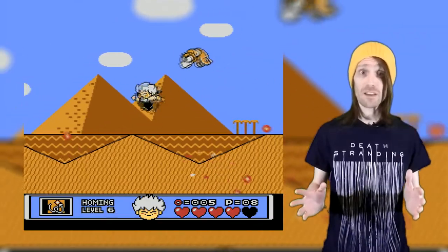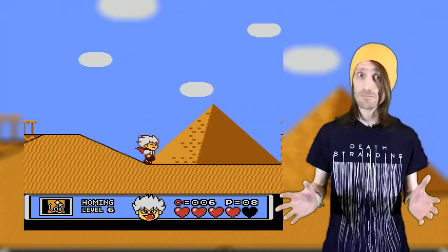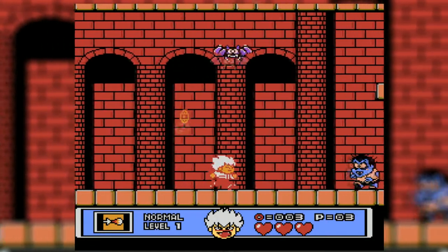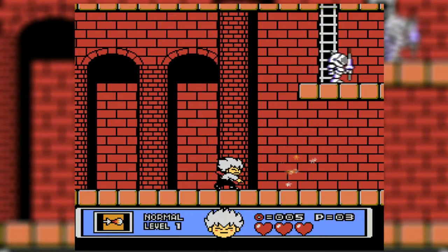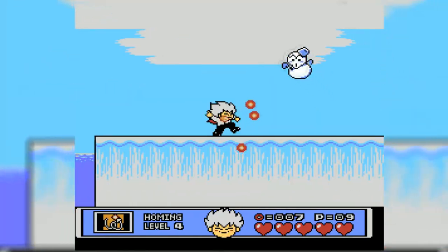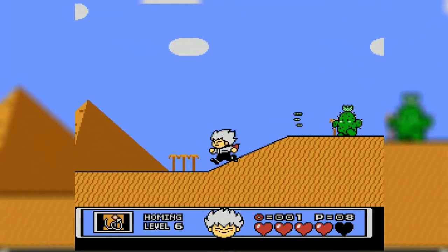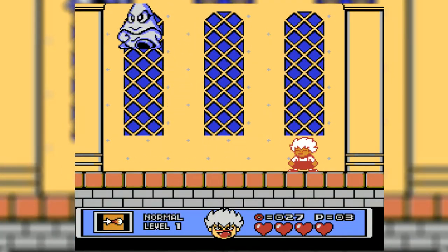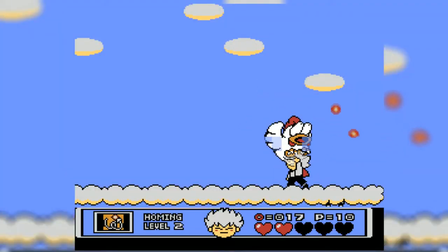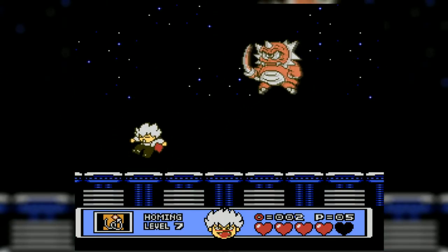Speaking of enemies, the whole game is littered with chibi versions of Castlevania monsters and some really bizarre additions. Skeletons, zombies, bats — all the regular series staples are here. Then there's a wealth of other random enemies: figure skaters, snowmen, UFOs, King Kong, street punks, cacti, robots — there's a ton of random things trying to hurt you. And that's not even including the bosses, which range from ghosts, a giant chicken, Tutankhamun, a massive robot drill head, and of course Gallimoth.